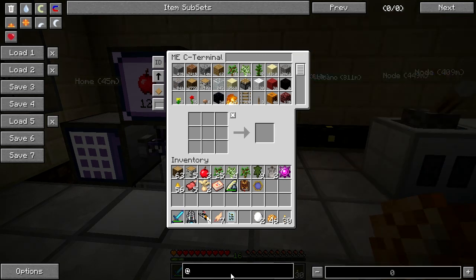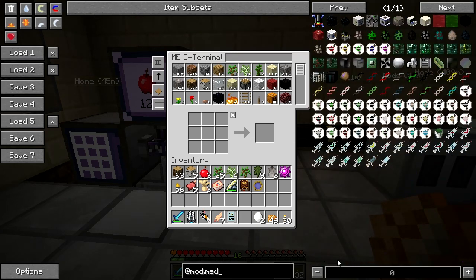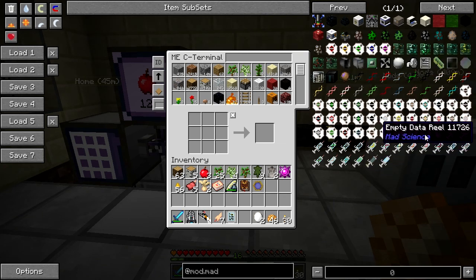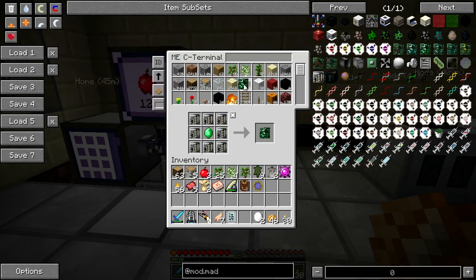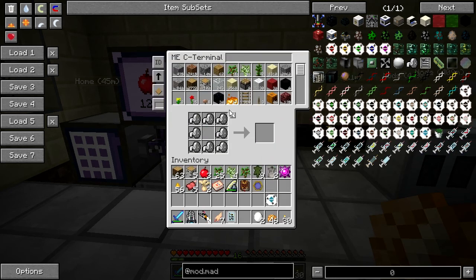Let's go to at mod dot mad and have a look at the data reel — the empty one, this one. We're missing the stuff in the middle: the emerald circuit, of course. There we go, and get us a data reel. Excellent.